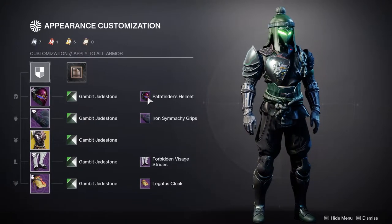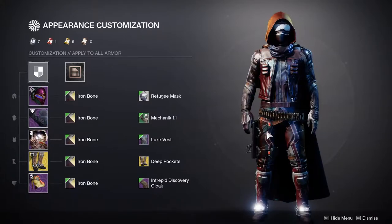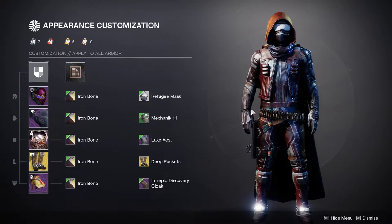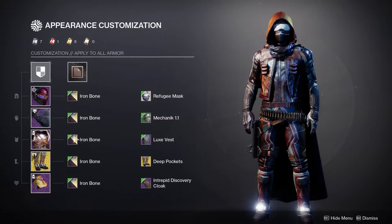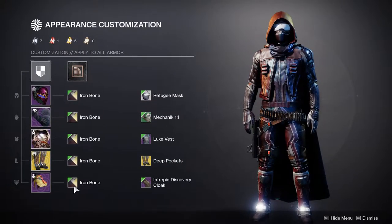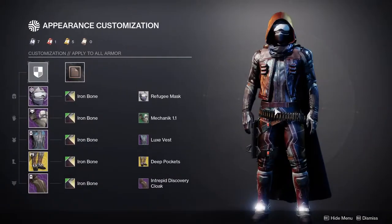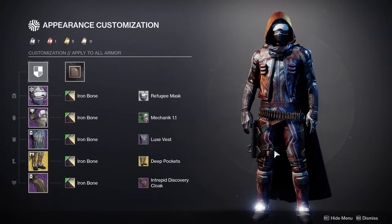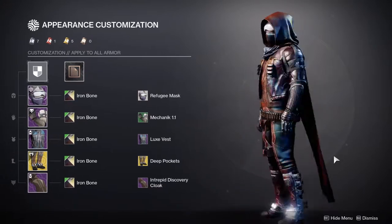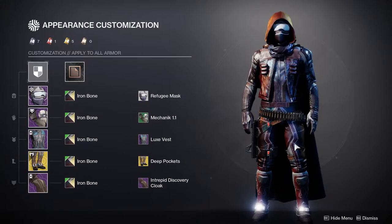For Season of the Splicer we have the Lucky Pants — this is what I was rocking. I was going for a cowboy theme and I think I nailed it. It looks super cool. The only thing I could have done better is I came up with a cool shader design using different shaders — it was so annoying to do — and unfortunately I didn't save the recipe. It was basically an all-black look with no other color, very specific blacks. I still think this looks amazing.